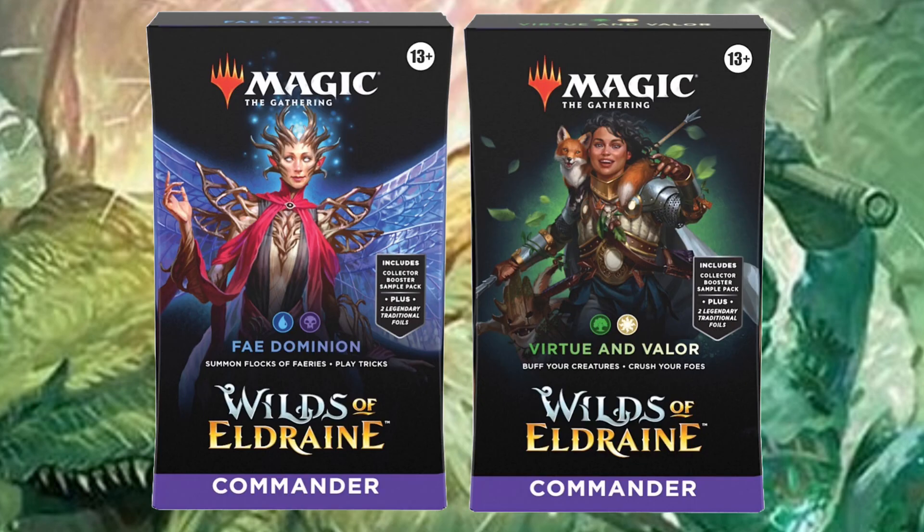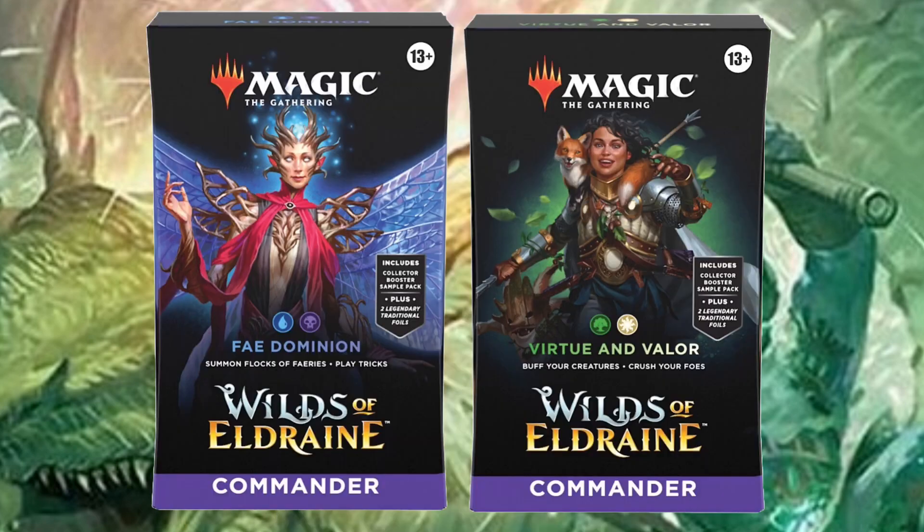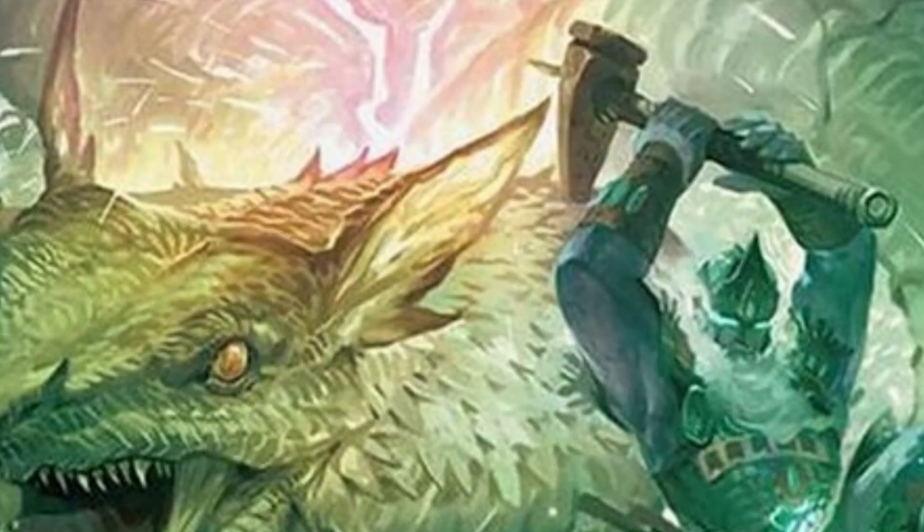So those are the four legendary creatures from the new commander set. What do you think of these? Are they any good? I really like the first Dimir one, Aelia — she seems awesome and like a ton of fun to brew around. The Selesnya ones I'm a little iffy on. Tell me in the comments below which one's your favorite, which ones you're excited to build around, and if you're going to be picking up these decks.